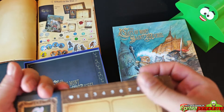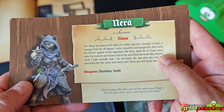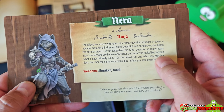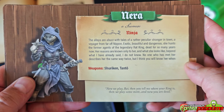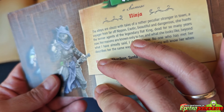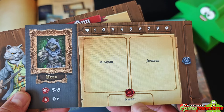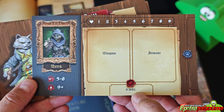These are the characters. We have the background story of each one. We have Nera, who is a ninja. This is linen finish by the way — great quality. We have the stats, the weapon, the armor, and the health track on the top.